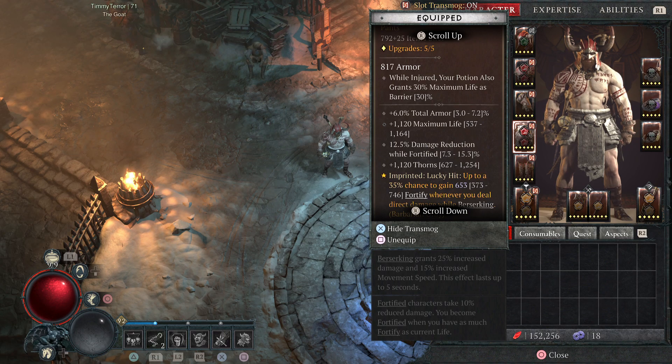On your pants: total armor, max life, damage reduction, and thorns. Thorns being the most important one there, and then max life being the second most important.